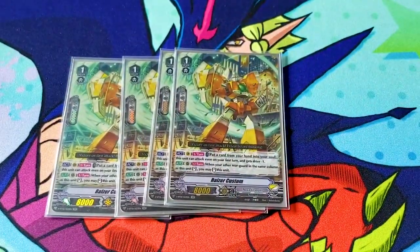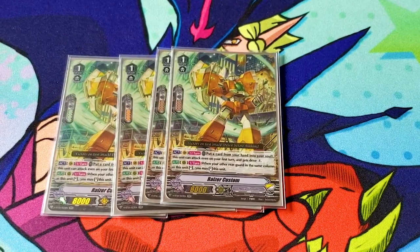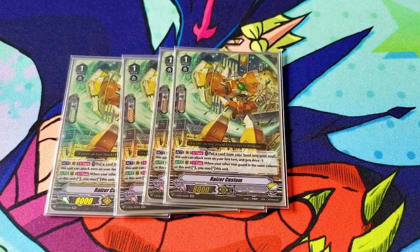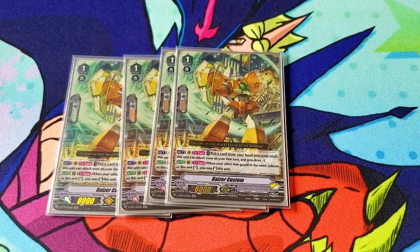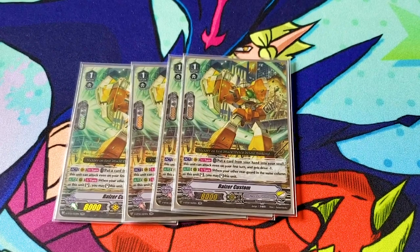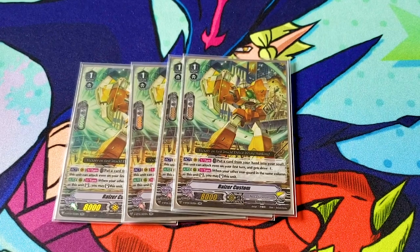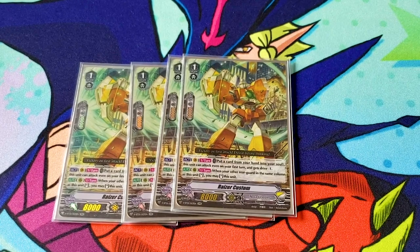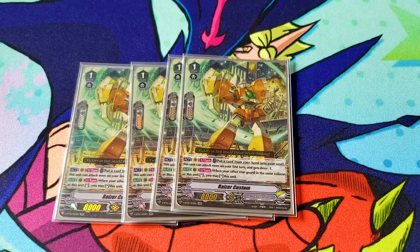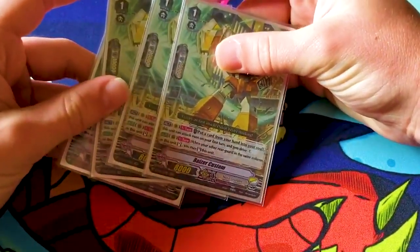On to grade ones: run four Riser Custom, for obvious reasons — it re-stands. When a rearguard in the same column stands, you can stand this unit. Unfortunately it's once per turn, so to get the most benefit you have to plan around what you're going to do for the entire turn. However, you're typically going to want to re-stand it ASAP, because one of the main stride units in this deck is Universe Ace Bustard, and you need to get those plus two drives. So if you just stand one card with your stride skill and this card's behind it, you immediately get that plus two drive checks. Otherwise, it's just put a card from your hand into the soul, and this unit can attack even on your first turn, but it gets drive minus one, so you don't actually want to use that.